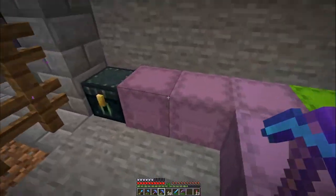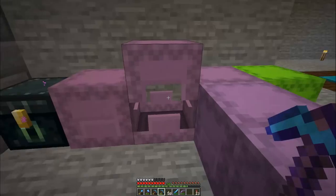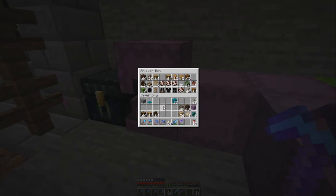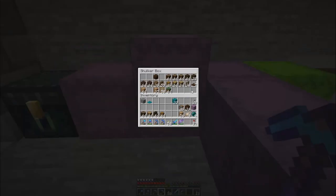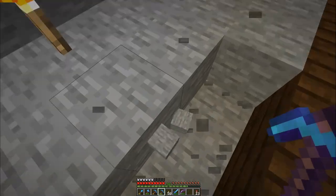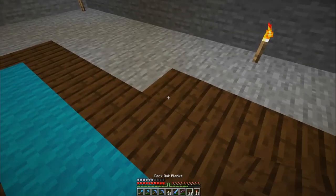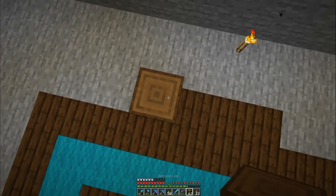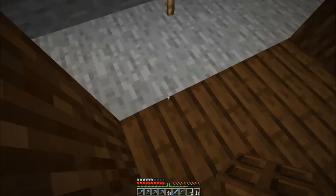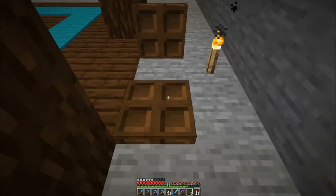I wanted to show you guys what I am going to be doing in terms of how this is going to be decorated, especially on the first floor. There's going to be a lot of repetition in this. We want the chests, the dark oak stairs, the spruce - there's my dark oak trapdoors. I think that is all we need. I'm going to start on these ones first because these are actually going to be slightly different than the two-wide sections.